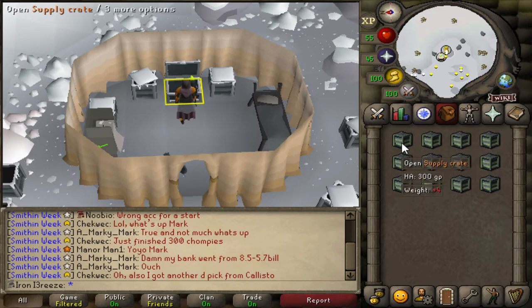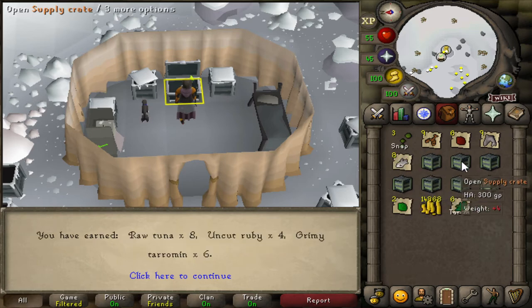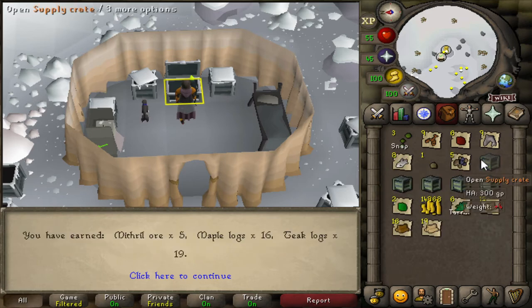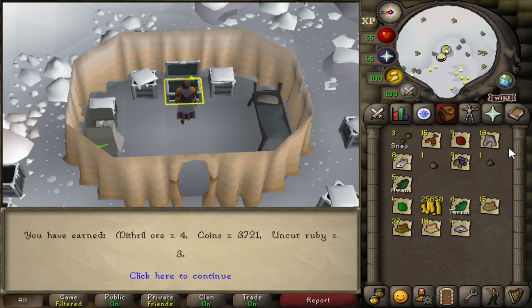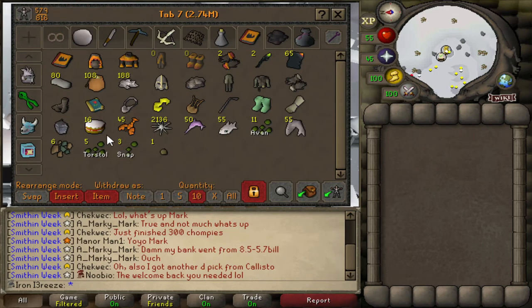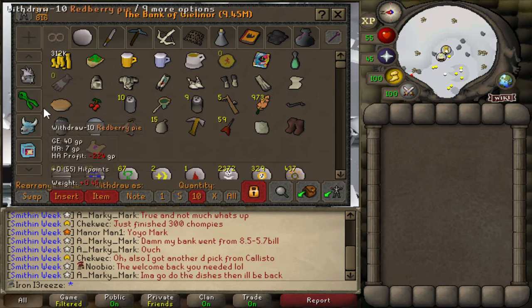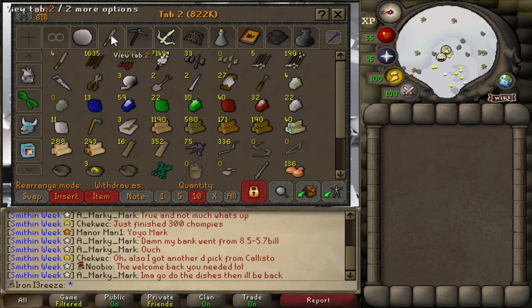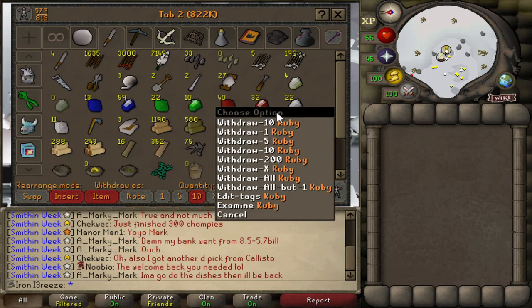It looks like we've only got 12 more crates to open, so we're just going to try and get the pet in these last 12. Doesn't look like we're going to get it, but we are getting some decent rewards - a bunch of mahogany and magic seeds. Last crate, unfortunately no pet. We did manage to get 200k cash from that - unfortunately RuneLite doesn't track this which is so annoying. We did manage to get a decent amount of gems, a bunch of diamonds and rubies.